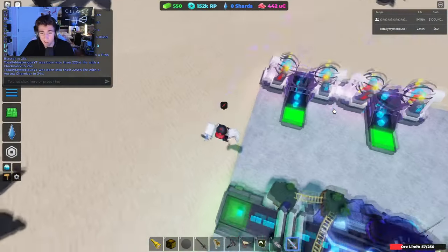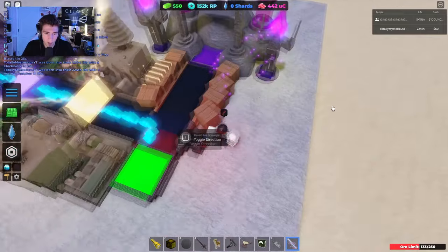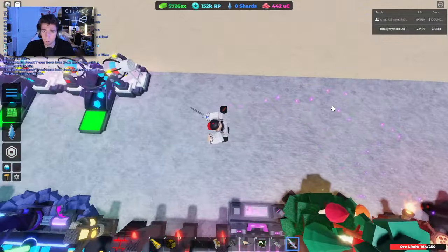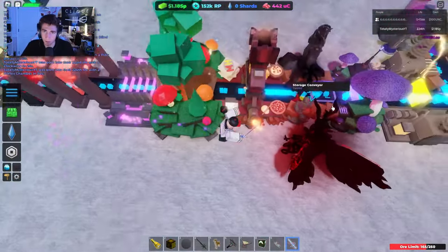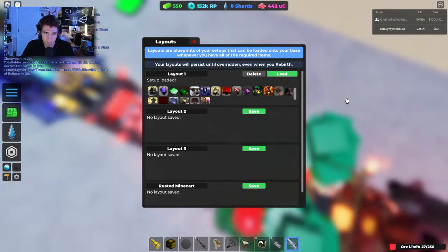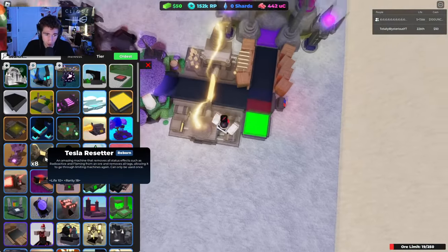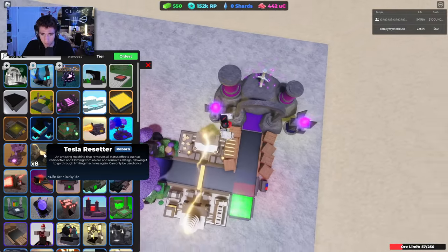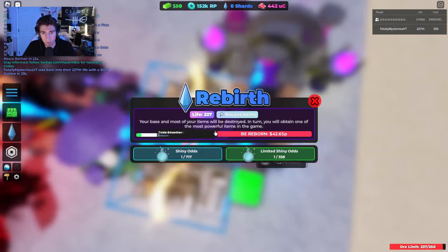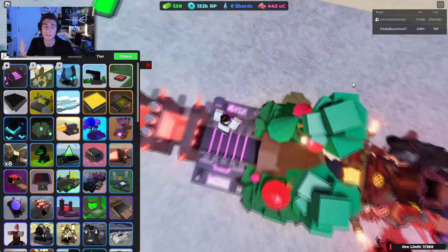It's gonna be a hard challenge at some point — it's not necessarily too difficult yet. We're kind of at a point where we're just gaining lives and getting items, but it's gonna get hard pretty fast. Gate of eclipse — I'll take it. Azure I would like to use, but I very much need to get rid of my tesla first.